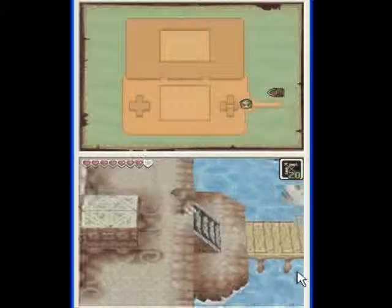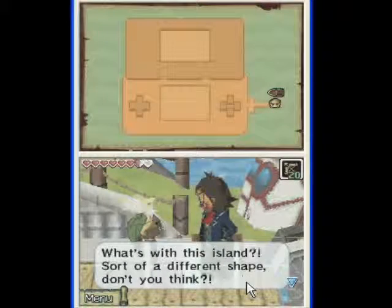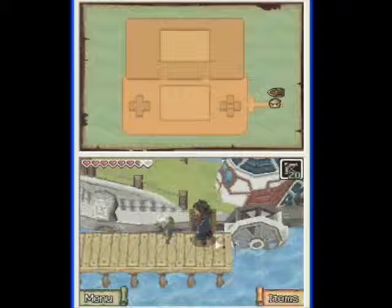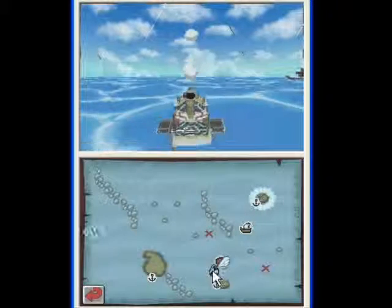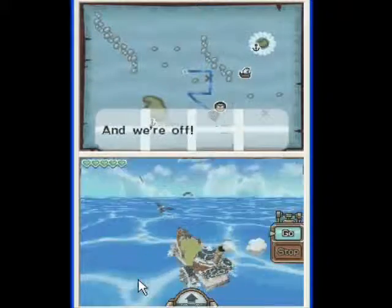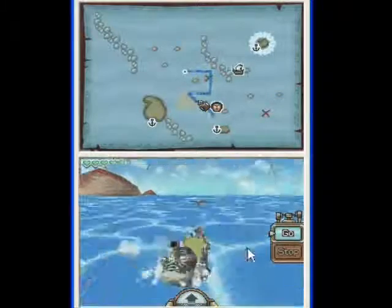There doesn't seem to be a lot else to do right here right now, so I think I'll head out and check out this island a little again later. What's with this island — sort of a different shape, don't you think? Maybe it's just me. So, want to set sail? Yes, I do want to set sail. First I want to go up and try to find that frog — I'm sure I heard it, just before we were at Beetle's.